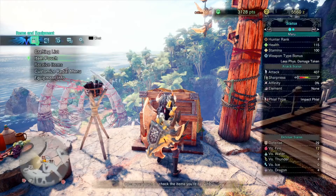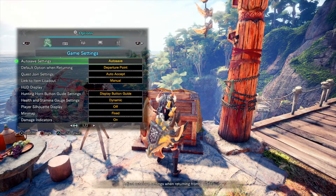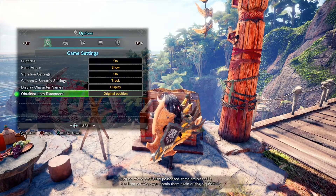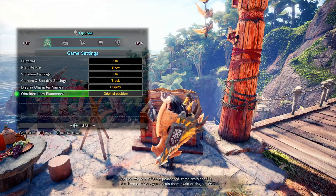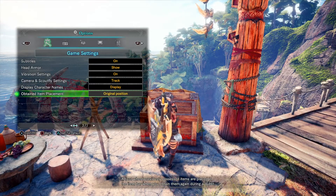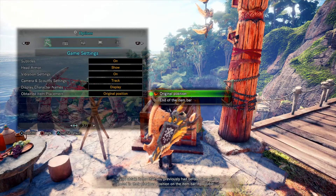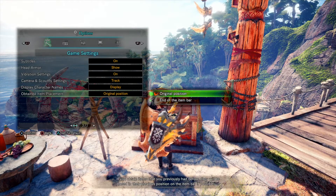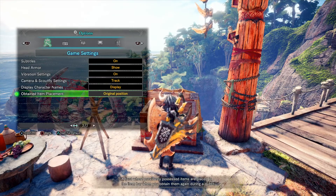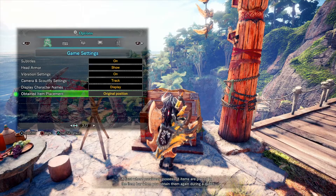Let's check that. In Options under game settings there's 'Obtained Item Placement' set to original position — it adjusts where previously possessed items are placed in the item bar when you obtain them again during a quest. It can be set to original position or end of the item bar. I highly recommend original position so it doesn't throw you off — nothing worse than fighting an elder dragon in a panic because you're not sure where the item ended up.